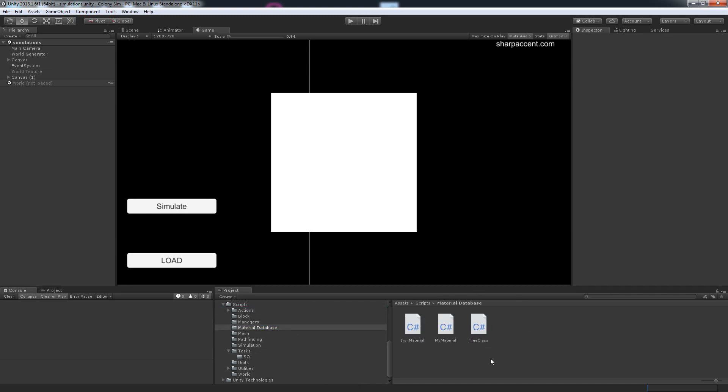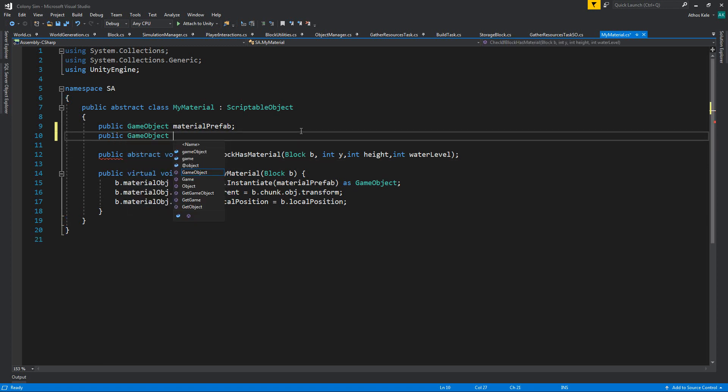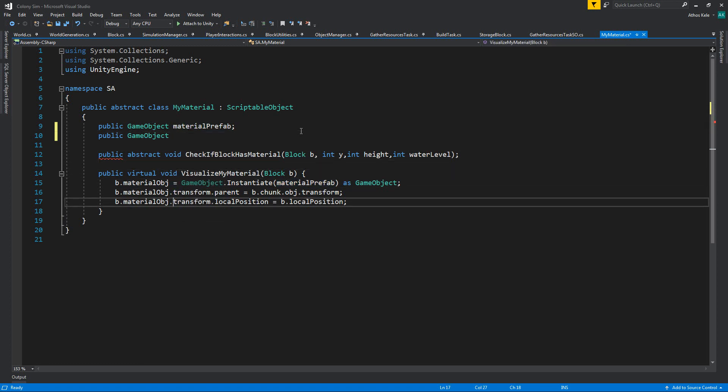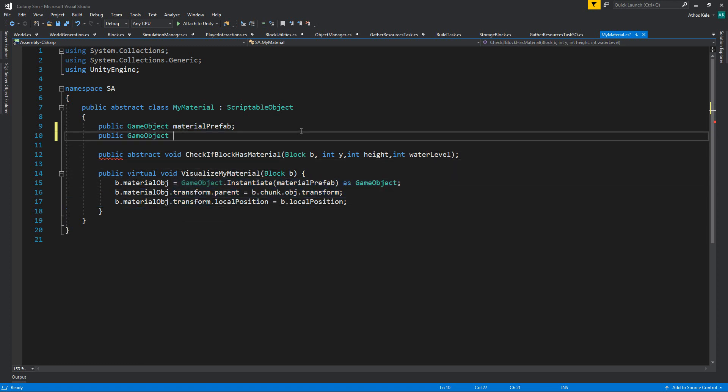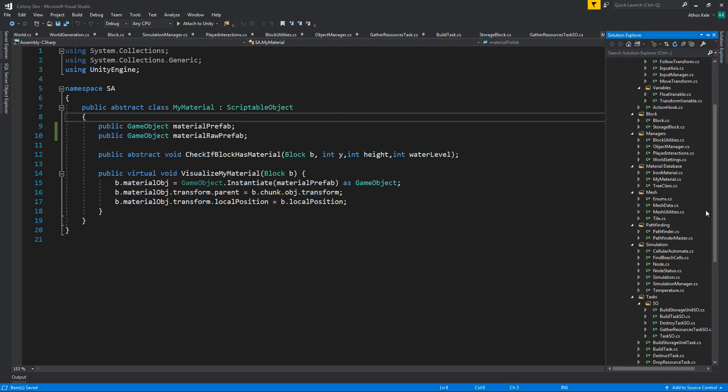Let's go to our material database. The first thing I want to add is a public game object — we have the material prefab which visualizes this material. We also want to have a material in a raw format: material raw prefab. The material raw prefab is basically how it's going to look when you cut down a tree — this can be a sprite or a 3D object. Let's find the logic that gathers materials.